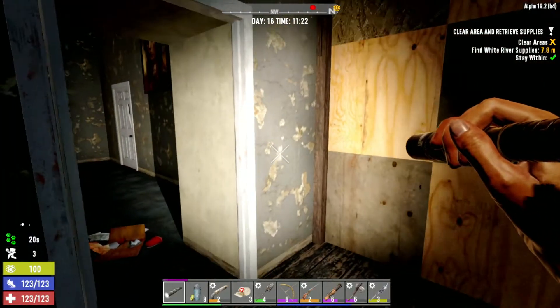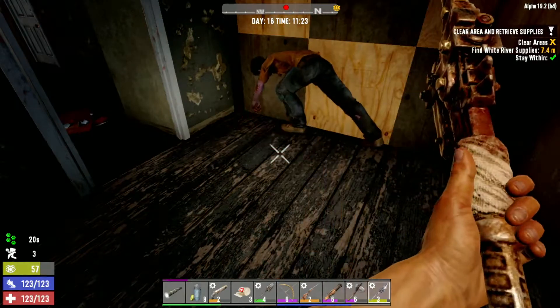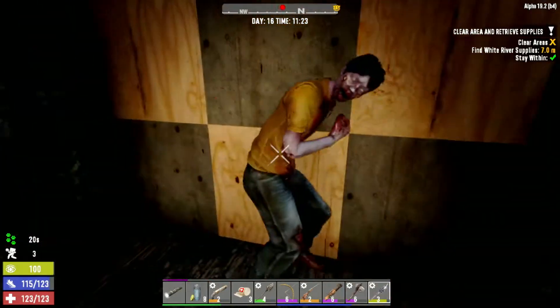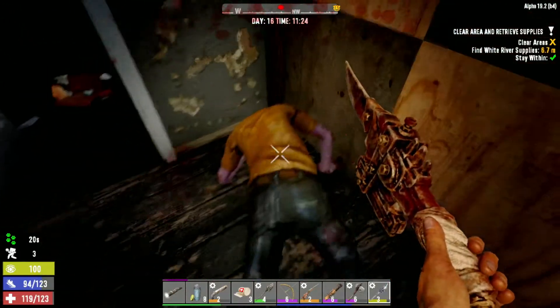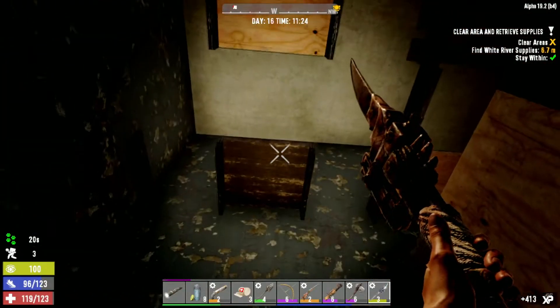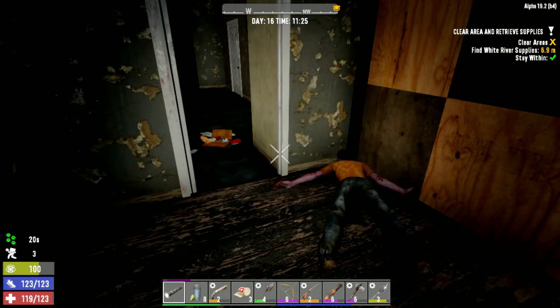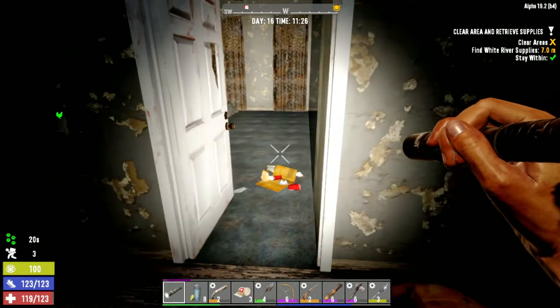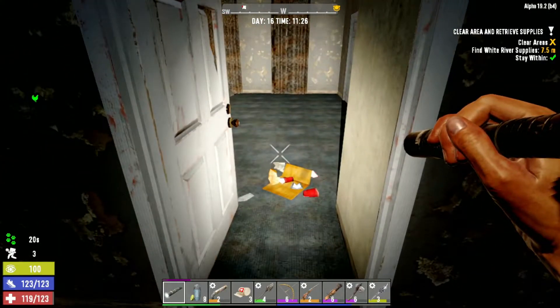Who's that? There was a zombie - where did he come from? Out there somewhere. Only took four points of health though, I'm okay. I'm still crouched.